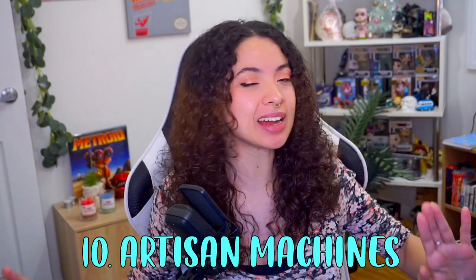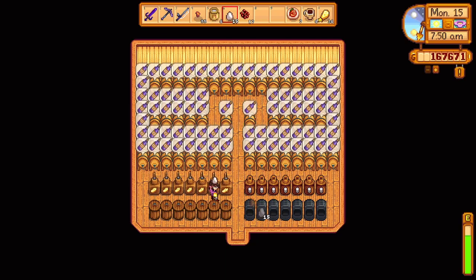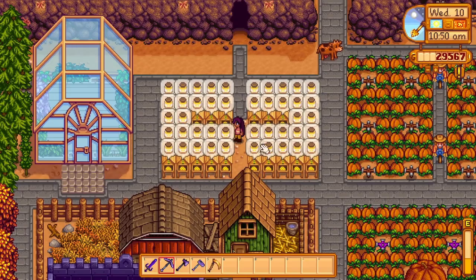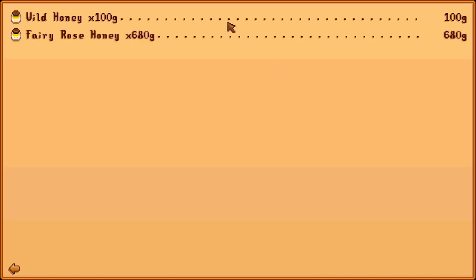Tip ten: artisan machines. Every artisan machine in the game adds extra benefit in making you more money when used correctly. For example, bee houses produce honey every four days — except in winter — and when placed next to a flower, they produce that type of honey, which impacts the sell value. Jars, kegs, mayonnaise machines — all of these should be used, especially late game. The more machines you have, the more money you're making, and the less effort required to produce that income the better.